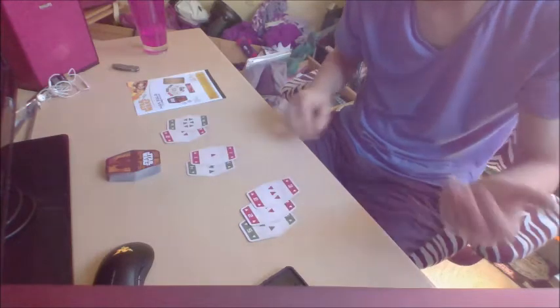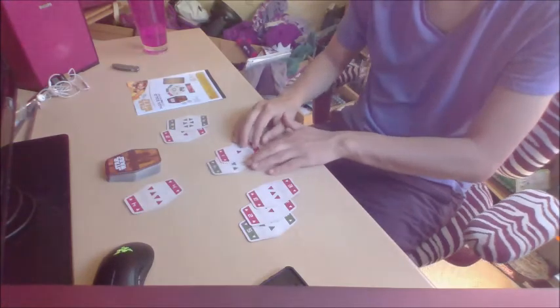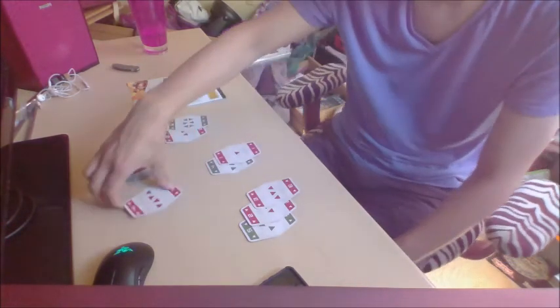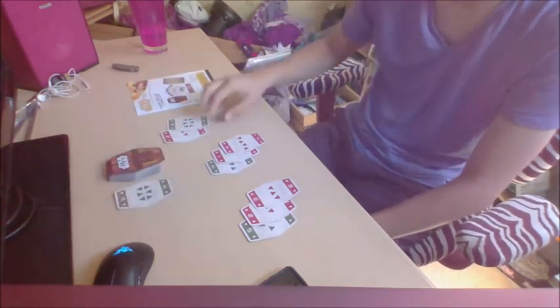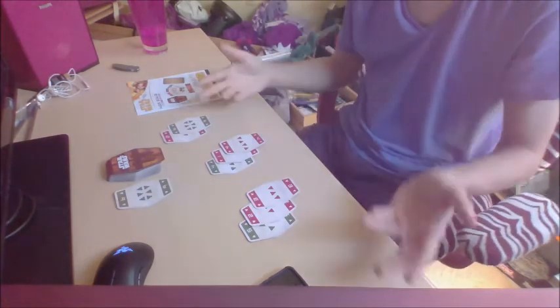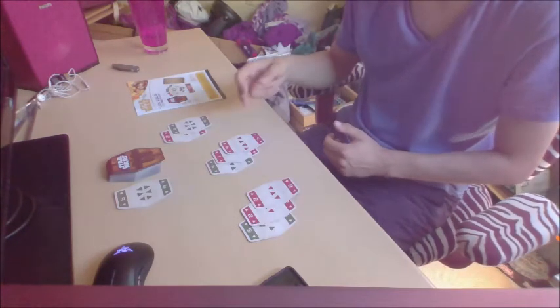So now this card comes down and it's a negative 4. So this person's gonna say, alright, I'm gonna take that - this gives me negative 1. So now this card comes down and it's positive 6. This person has negative 2 and positive 6. Taking the positive 6 would give them 10, because positive 6 plus positive 6 minus 2 is 10. So that doesn't make much sense for them to take it.